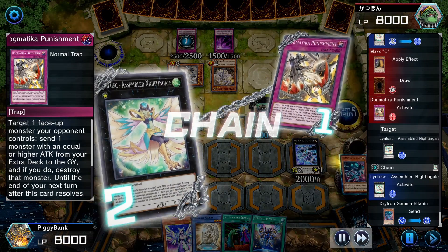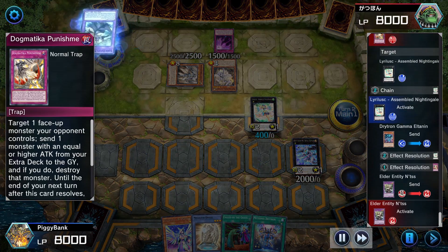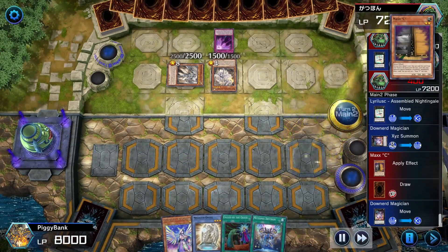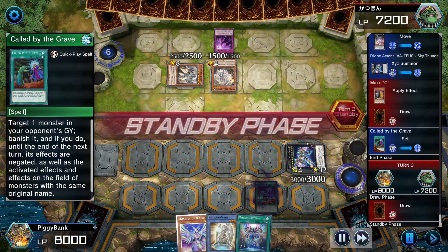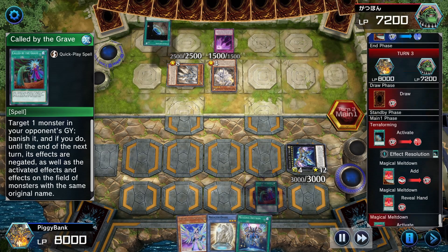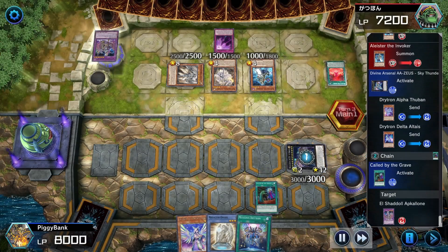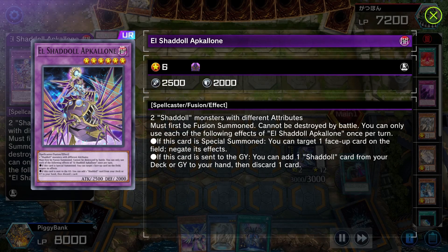They target my Nightingale with Dogmatica Punishment, forcing me to use Nightingale's effect to protect itself, but then they destroy my Fafnir — not a huge deal since I would be nuking the board anyway and its effect was negated. Now I go to Download Magician just to give Zeus one more overlay so I can use its effect twice. I kind of have to accept they're going to normal summon Aliester and search for Invocation, so I keep the field and activate Call by the Grave targeting the biggest threat in the grave.